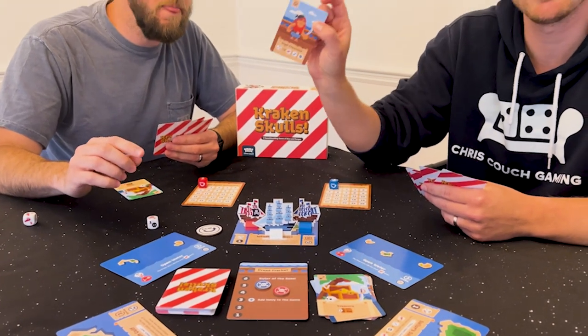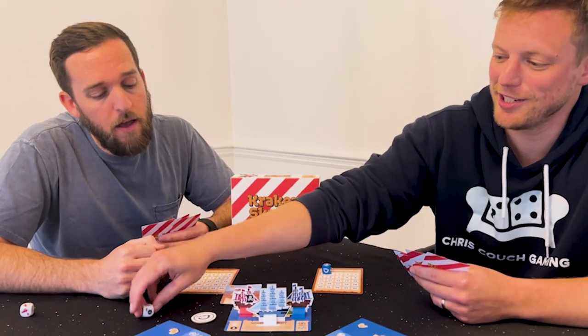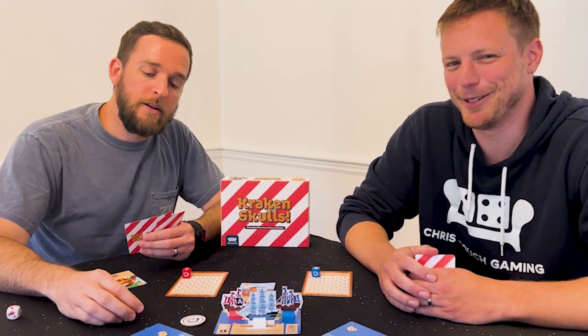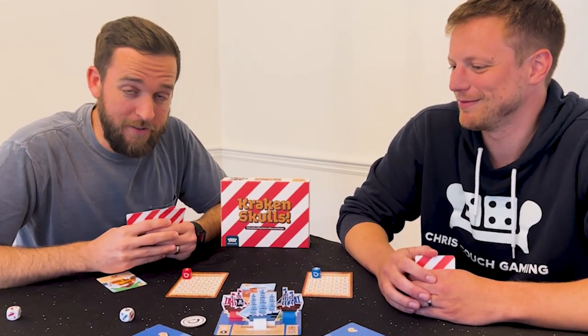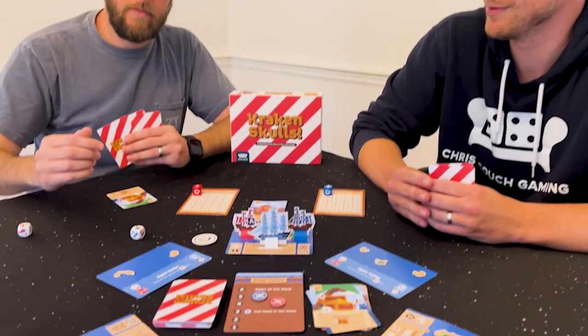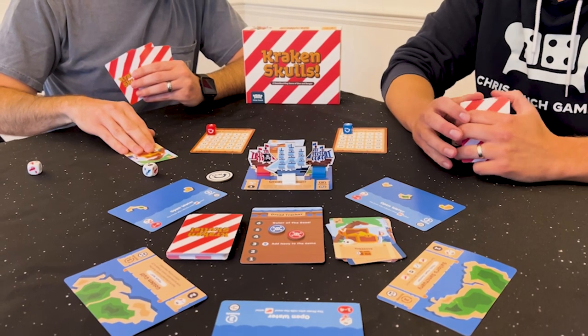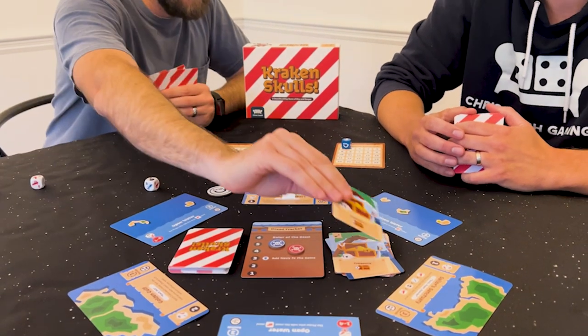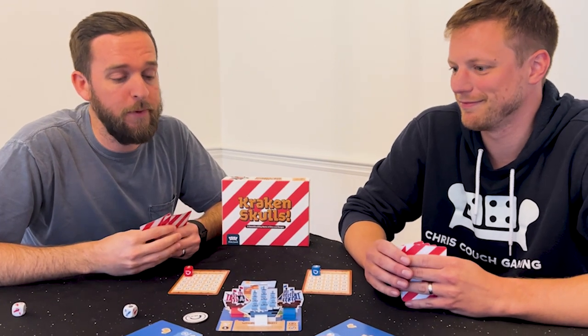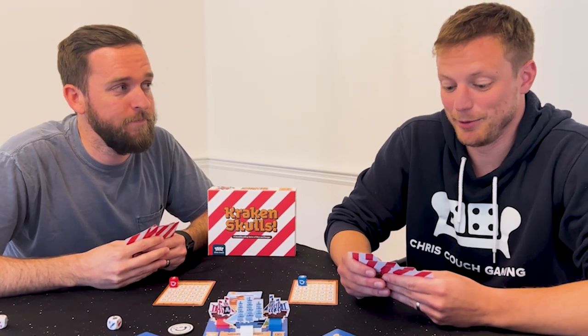But Chris played a loyal crewmate card to change Nick's die. Not very loyal at all. So now Nick is no longer successfully escaping. Instead, he can either discard all of his known treasure, which he has, so he will do that. But if he didn't, he would have to discard two supply cards — that would be a very heavy hit by the Navy.